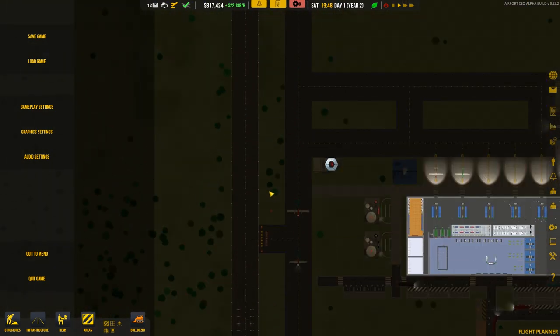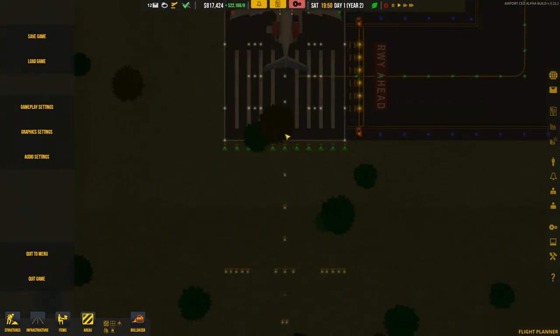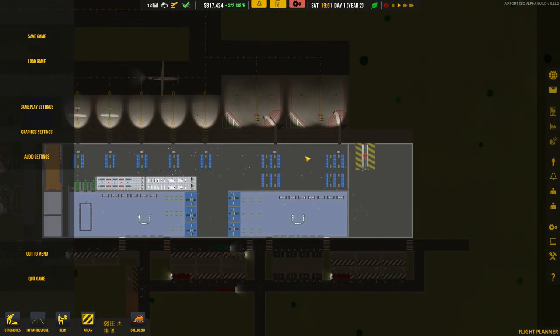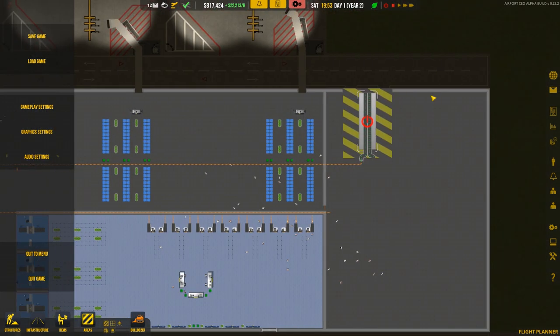This runway is starting to get very, very cramped — we might have to put another runway in at some point. I've also just realised there are some trees there. As I said, we started work on the baggage system, and if we look at the conveyor belts I'll just pause it for a moment.